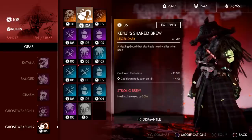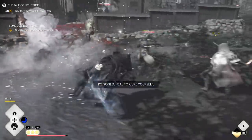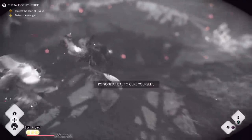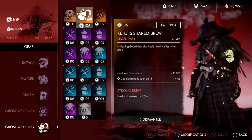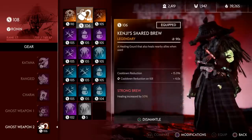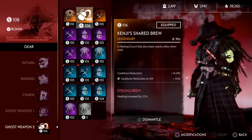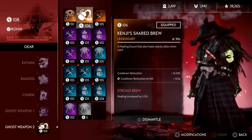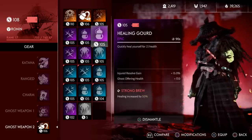I use the legendary bomb pack only in survival mode because enemies come in big packs and teammates are usually in the middle of them, letting me deal huge damage and heal everyone simultaneously with one item. For story nightmare missions, I switch to the legendary ghost weapon Kenji's Shared Brew — it has a healing ward that also heals nearby allies when used. My recommendation: run a legendary gourd for story missions, and legendary forbidden medicine for survival missions.